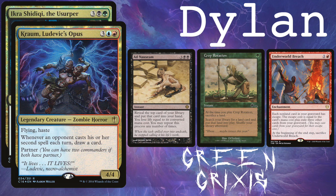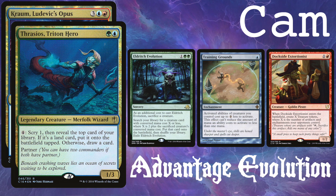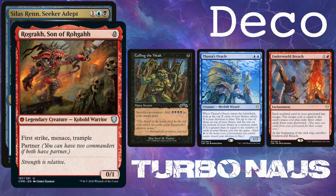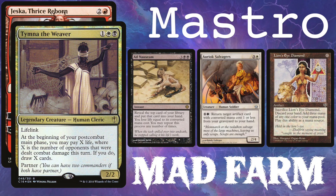Welcome to Play to Win, where we play to win. I'm Dylan and I'm Cameron. This week we're joined by Mastro and Deco of CEDH Brazil. We got a quick one today. We're all playing our personal decks. I'm on Ikra Krom, Green Grixis, aka Kropnaz, aka iKrom. Cameron's on Thrasios Krom Advantage Evolution. Deco's on Silas Ren Rograk Turbonaz, and Mastro is on Jeska Timna Mad Farm.